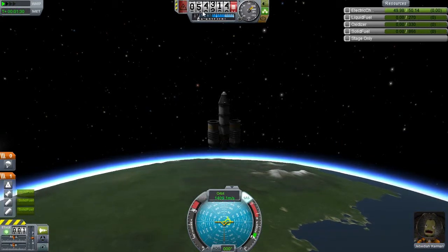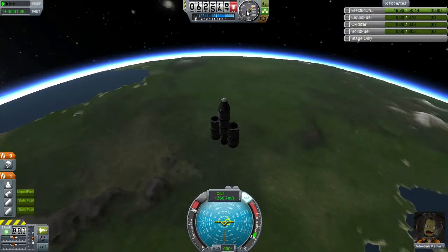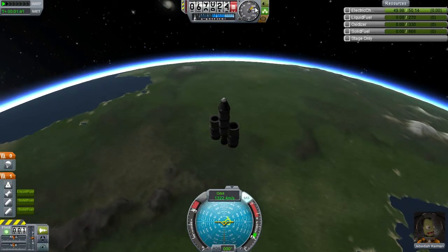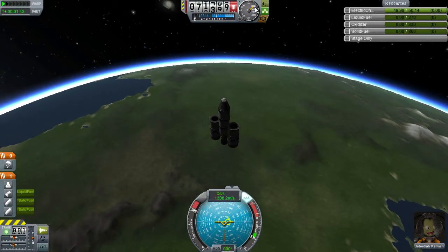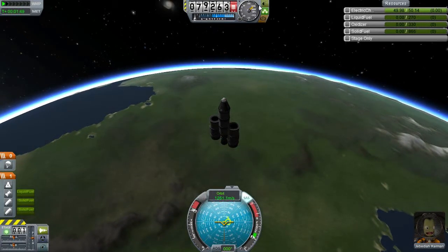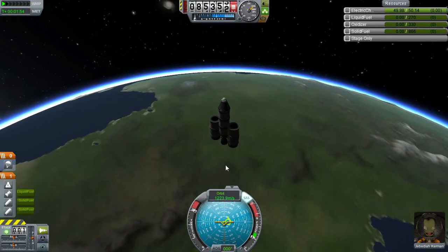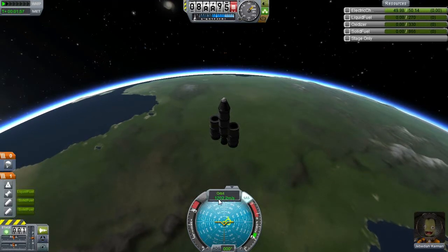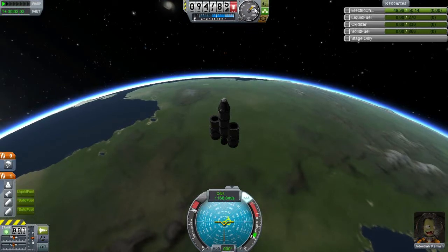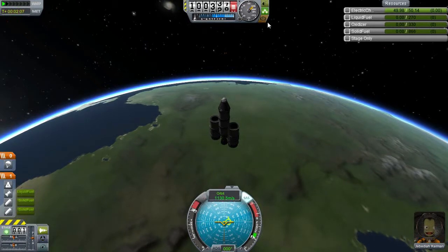This little dial here lets you know how fast you're going up or down. We have just run out of fuel, so we're going to chat while we coast through space. Passing 55 kilometers very high up, and we're still rising at over a thousand meters per second. As we start to fall, this dial will decrease. It corresponds mostly to this number down here — we're going up at about 1,100 meters per second.